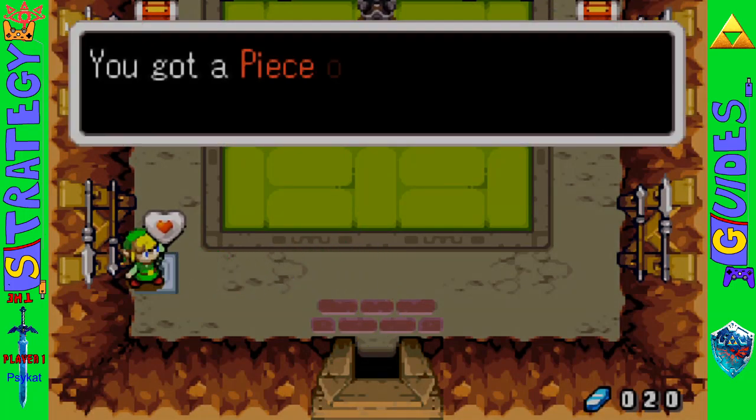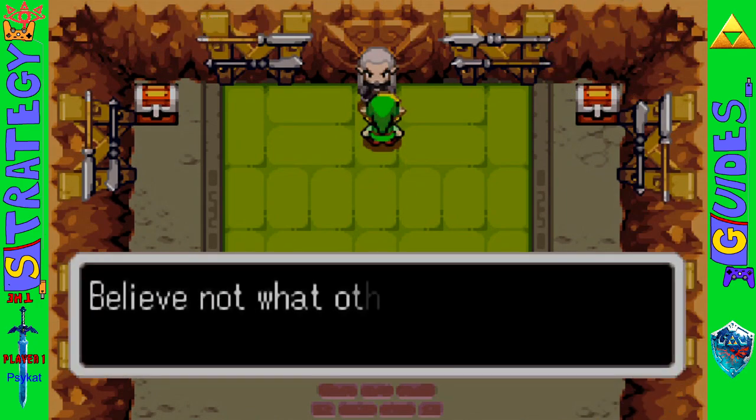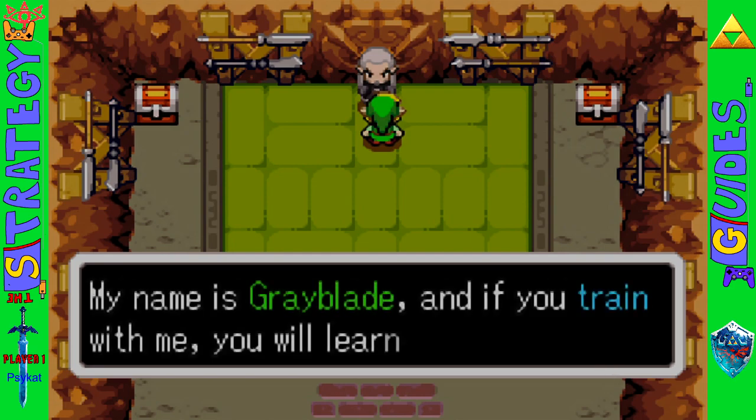After doing that, you can grab a piece of heart. All of them have pieces of hearts by them. Those chests contain rupees.